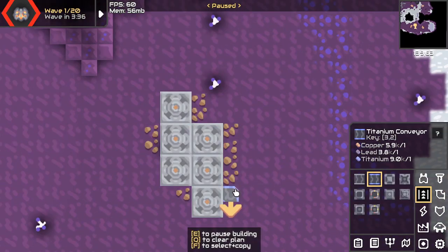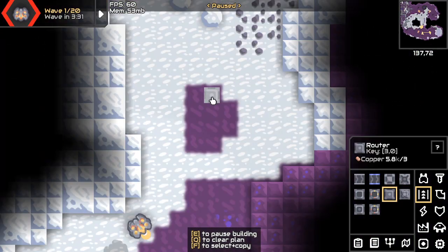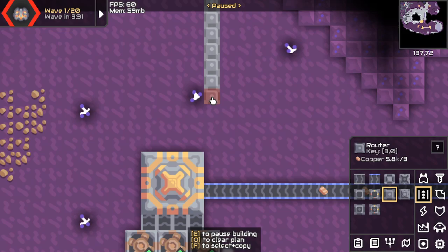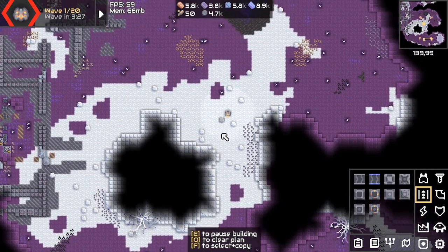Let's start how we usually start and then connect it to the core. Is this titanium? From the last video, some people think water chains are fine, but others say it's a crime for some reason. But I don't care about opinions — I'm going to do it anyway. Let's figure out a more efficient way to do this, if I'm smart enough, which I doubt.